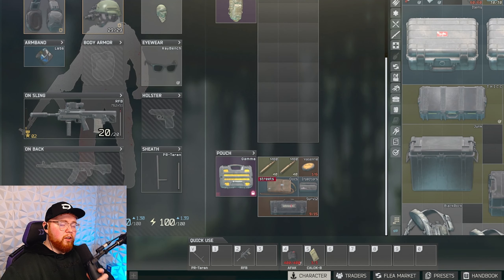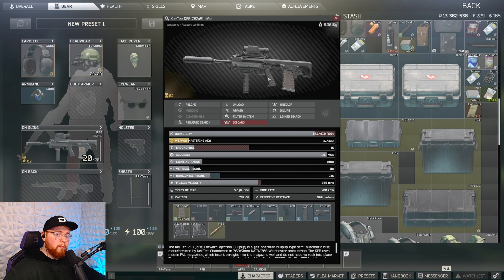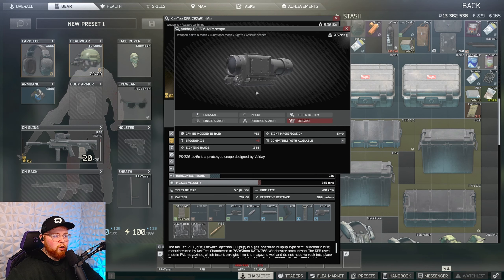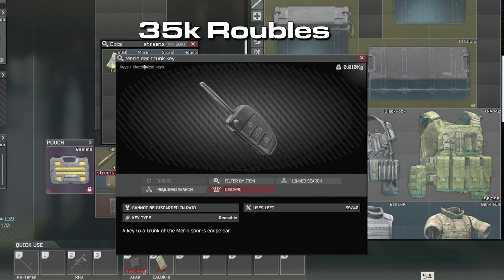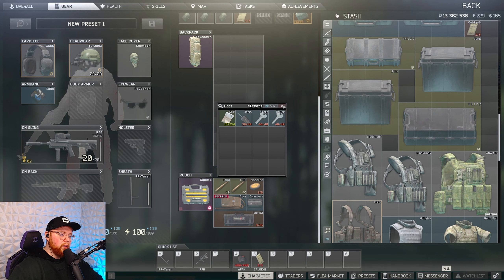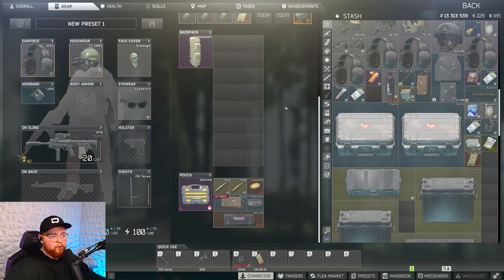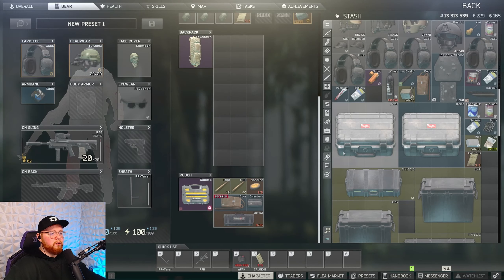Before getting into the raids, I want to talk about what kit I like to bring to Lighthouse. I usually go with something cheap and cheerful that can get the job done. You're going to want something at a long distance, so I stick a Valde or a Spectre — whatever scope you like the most is personal preference. The keys I'm bringing in are the Merrin Car Trunk Key, Convenience Store Storage Room Key, and Hillside House Key. Safe keys are always good to have because they spawn rare loot, so it's definitely worth the chance. At 50k with 40 uses, you're going to make your money back well worth it.